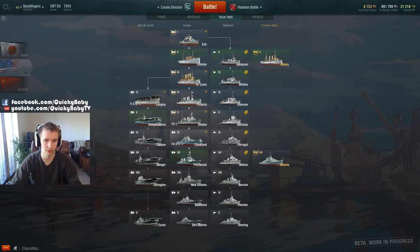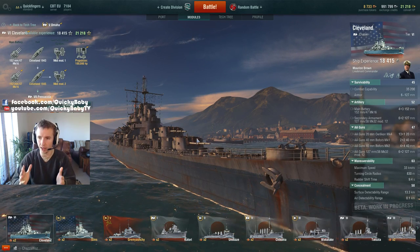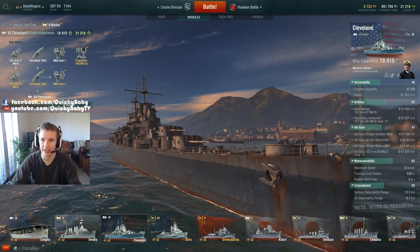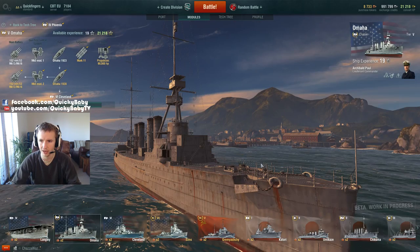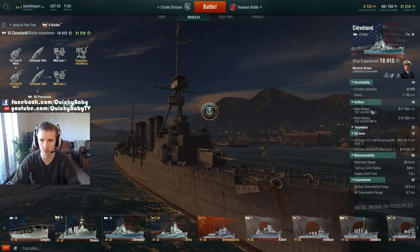This ship is very exciting for a lot of people to get because it finally gives up the torpedoes used on the Phoenix and the Omaha and gets lots of guns. It has 12 152-millimeter cannons, which are the same caliber used on the Omaha — however the Omaha had eight and now you have 12.